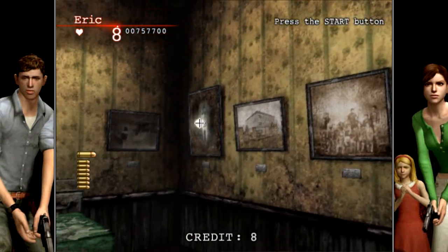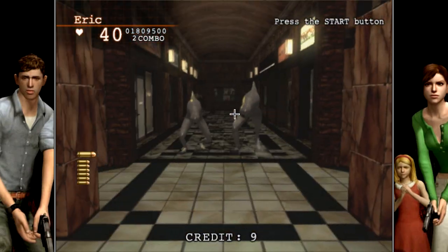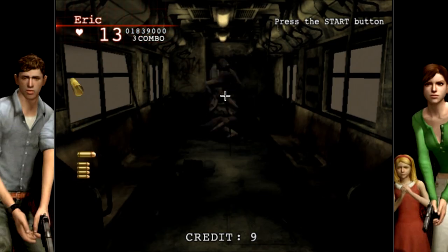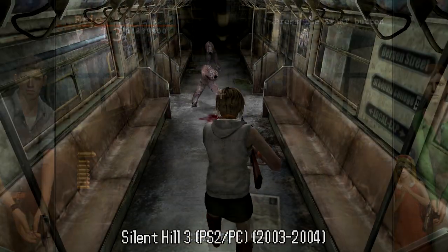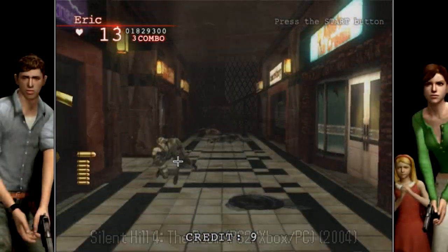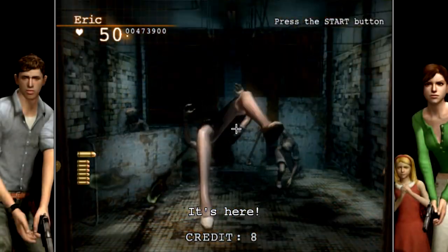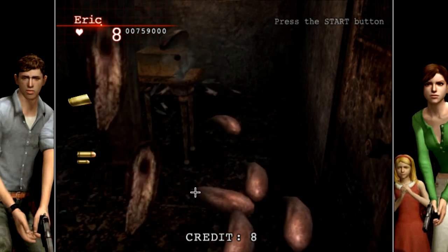Funnily enough, the main issue I have in The Bad actually relates to both points I made in The Good. The references to other games work as a double-edged sword. While I appreciate how the locations — with the exception of the shopping mall and the train — are linked to your destination of Toluca Lake and the mystery of the Little Baroness, the monsters you face along the way merely seem to be there as fan service, with very little relevance to the plot. They range from Hummers and Gumhead from Silent Hill 4, to Doubleheads, Insane Cancer and Numb Bodies from Silent Hill 3, to the Bubblehead Nurses from Silent Hill 2 — though some have guns, like in Silent Hill 3.